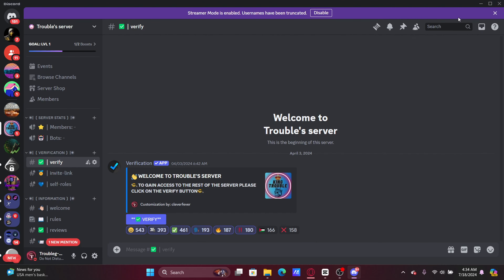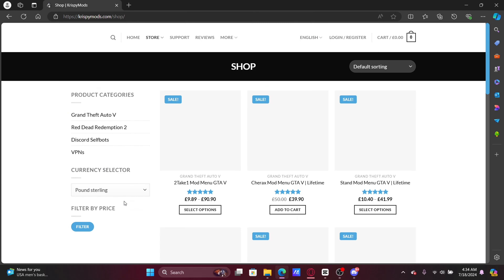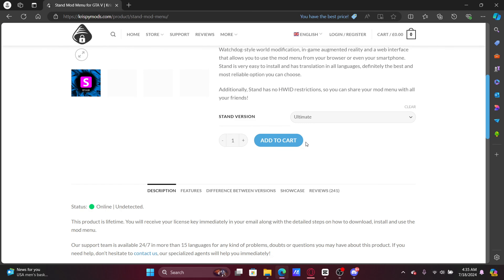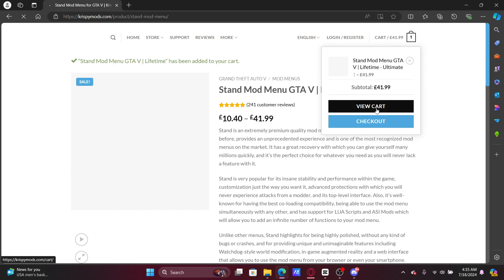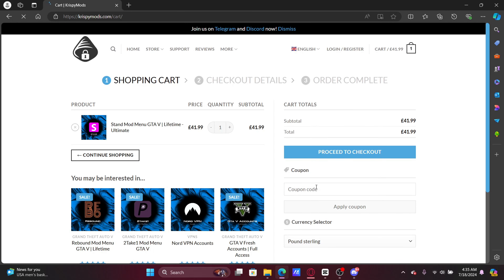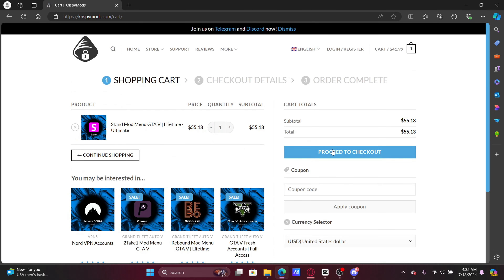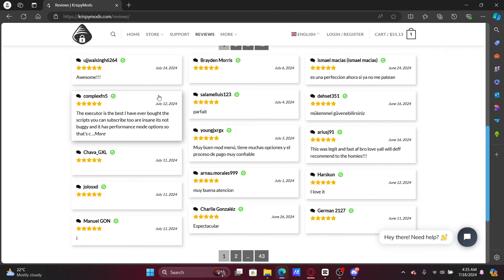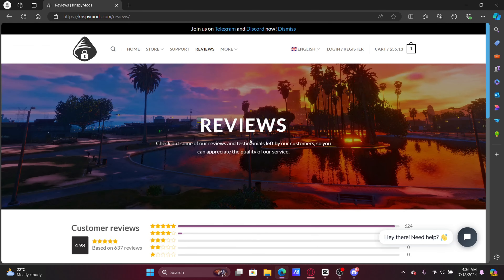Before we start, a quick shout out to my sponsor. Go ahead and join my Discord server and check out CrispyMods. CrispyMods has a lot of mod menus including 2Take1, Terax mod menu, and Stand mod menu, which is my favorite. They are super trusted — the number one website for selling mod menus. They gave us a coupon code 'TROUBLE' for an additional discount. They are trusted by Trustpilot.